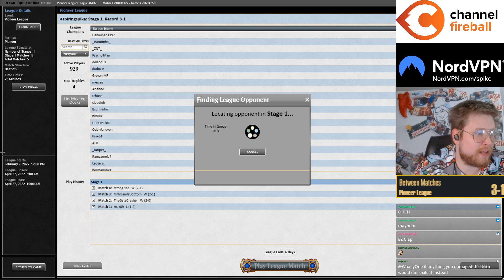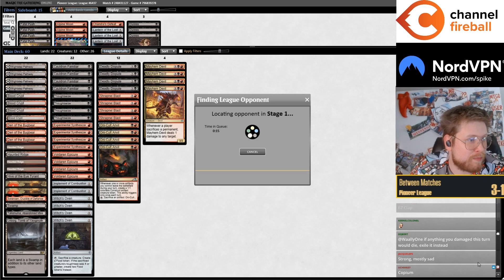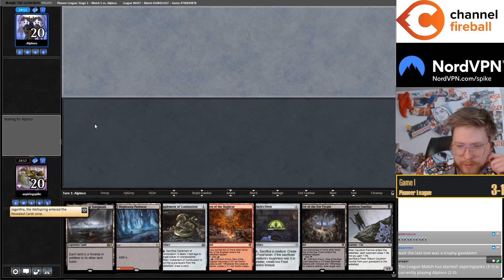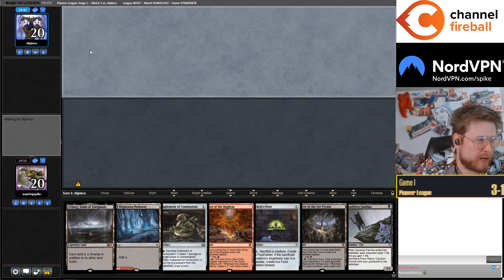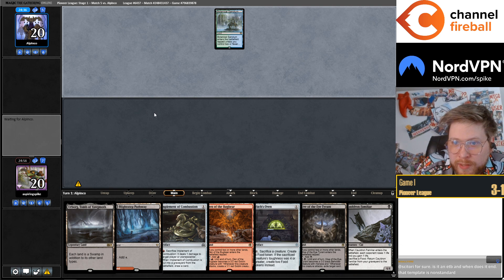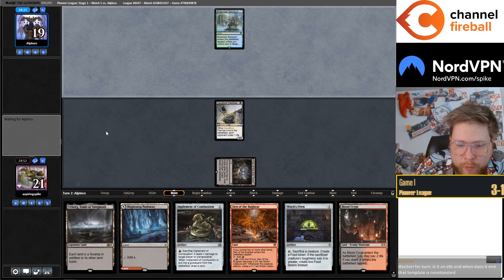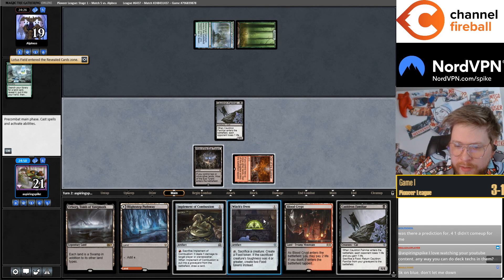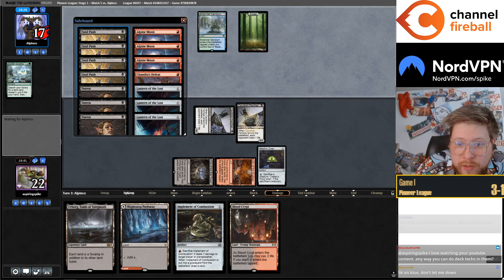We're currently 8-1 on the day with Red-Black. Got a trophy last league, lost match one of this league to Lotus Field — see if we can battle back and get a 5-0, maybe my prediction for 4-1 is live. We're on the draw for game three. The Red-Black deck has just continued to be really impressive, although it looks like we have final boss Lotus Field again — seeing Botanical Sanctum, expecting Lotus Field. I'll try to get maybe one extra damage with the cat here. We do have a lot of sideboard cards for this matchup — three Alpine Moons, three Duresses.